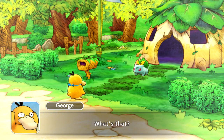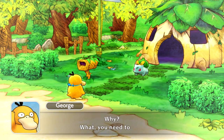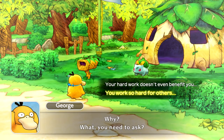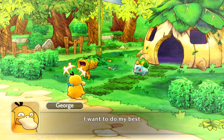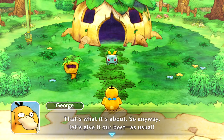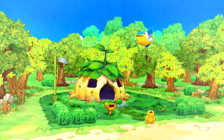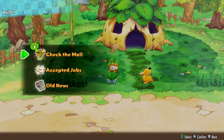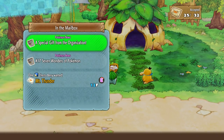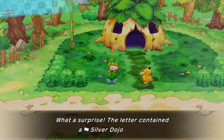George says: you and me, we're friends, right Zebra? I want to do my best because it's for you, Zebra. That's so nice — that's what it's about. So let's give it our best as usual. There's a little bit of mail — three more pieces. Pokemon news: a special gift from the rescue organization to a hard worker like you. Try to significantly power up by using the enclosed silver dojo ticket at the Makuhita Dojo. What a surprise — the letter contained a silver dojo ticket.